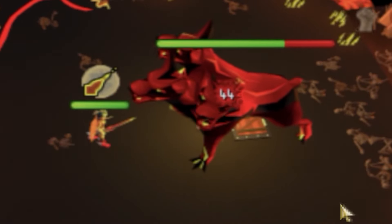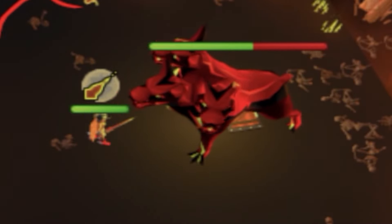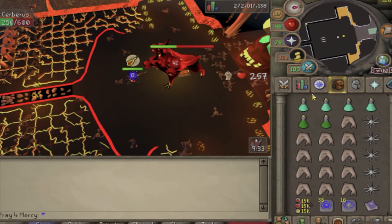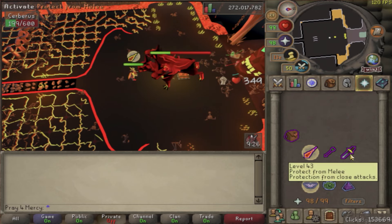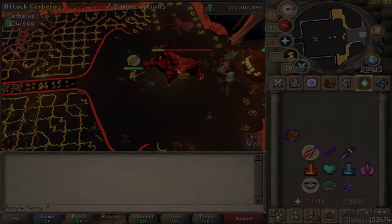I knew for a fact that this would be the best thing to have in melee gear for Cerberus, because a lot of people use melee here constantly — unless you have a Twisted Bow. This was just mind-blowingly amazing. Honestly, after recording this I'm probably going to finish this task and see if I can get myself some prims. I'm pretty happy to say this thing will slice the hell out of Cerberus.